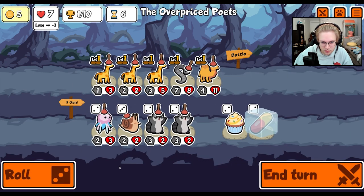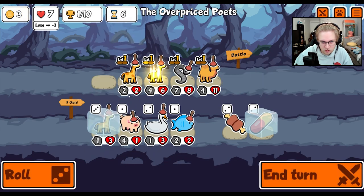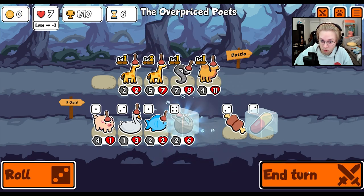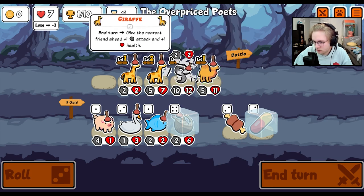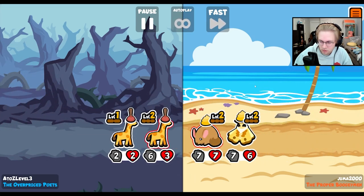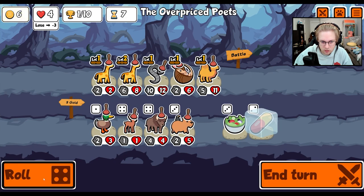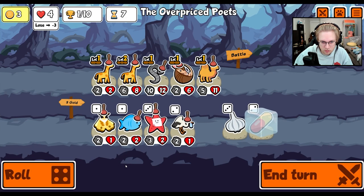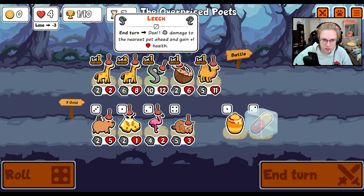Okay. What are all these giraffes doing? So now we need one more leech for the armadillo. And the giraffe's gonna help a lot, I believe. Or we just give up on the camel. No, we would rather find... We're just rolling for it. I think we do it like this. I think we start giving our team...